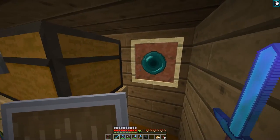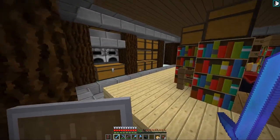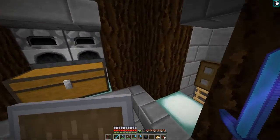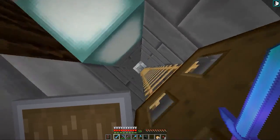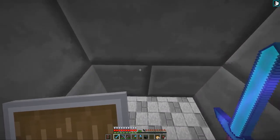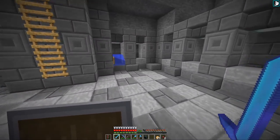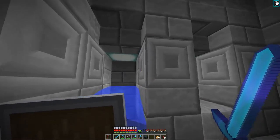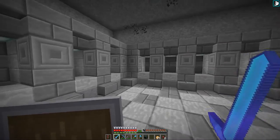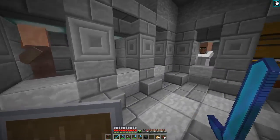J'espère que c'est pas une caméra de surveillance là, parce que ça a l'air de personne. Tout en bas nous avons — je sais pas, c'est sa mine je suppose. Ah non, c'est un grinder ! Il a un grinder. On peut voir le système — les mobs arrivent ici automatiquement. Et puis il les range ici.